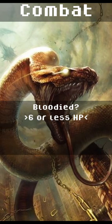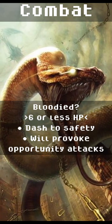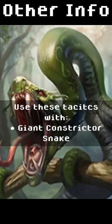Consume the target — bloodied, usually one hit. Dash away to safety, though it will provoke attacks of opportunity. These tactics can also be used with a giant constrictor snake.